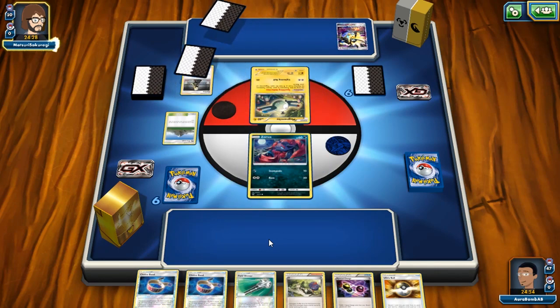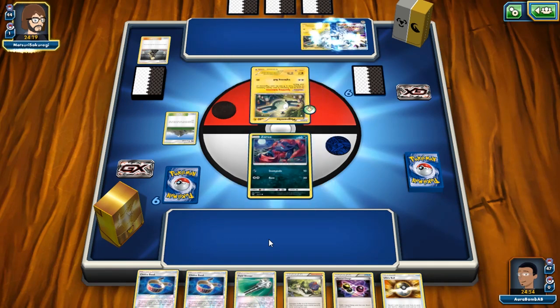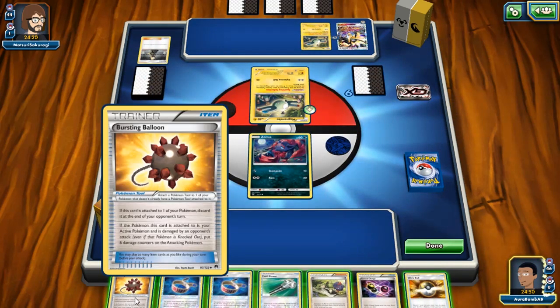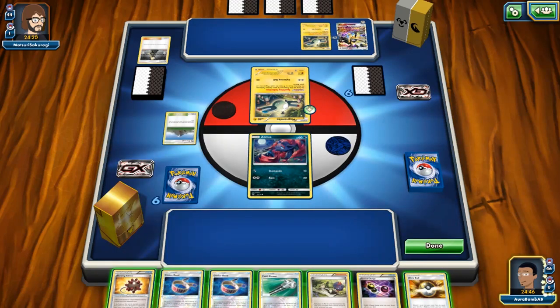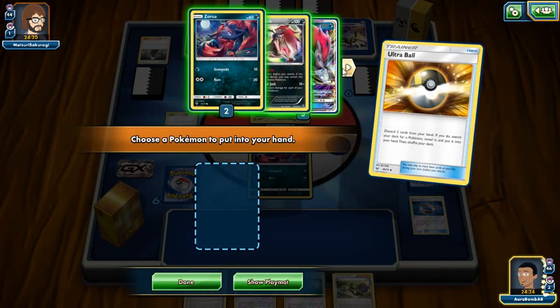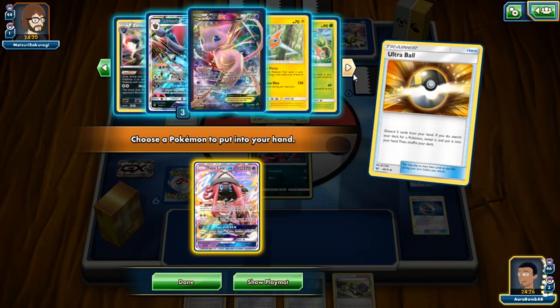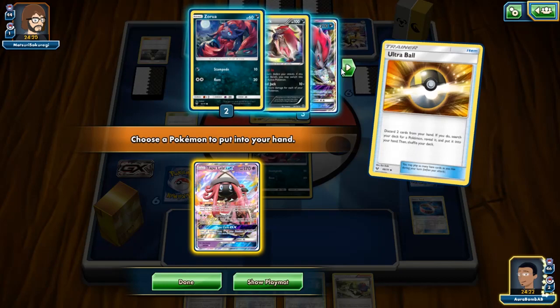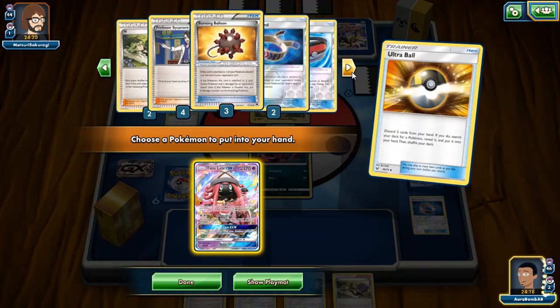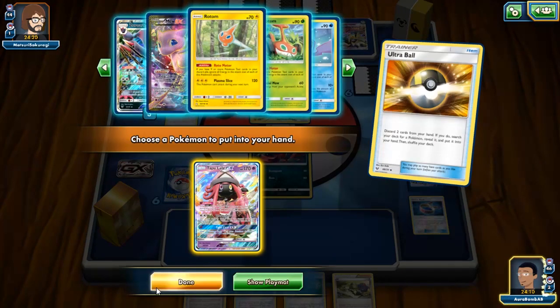I want to get rid of certain cards and ideally play Bridgette this turn. I toss these two because I want to play down Special Charge, since Heat Rotom is going to be our main attacker. Hopefully Lele and Bridgette aren't prized. We have one Lele prized, one Zorua prized, and our Heat Rotom is prized too — so that's pretty rough. Our prizes are absolutely not benefiting us right now.